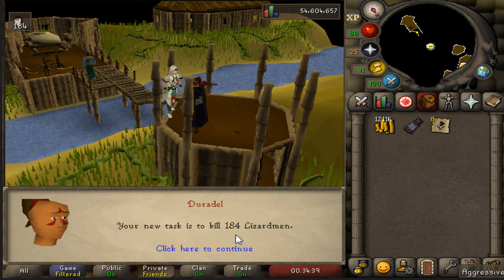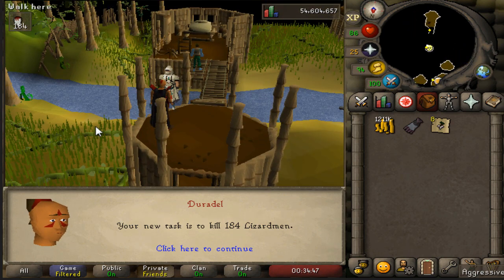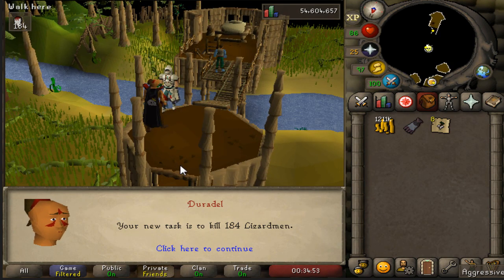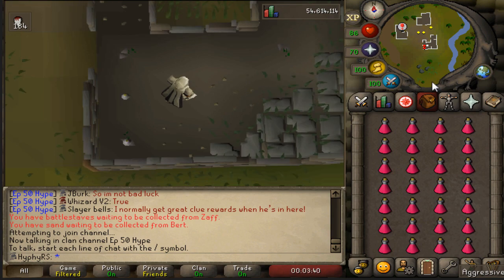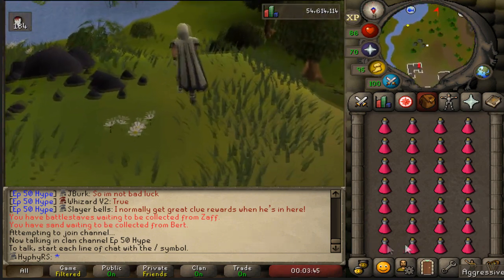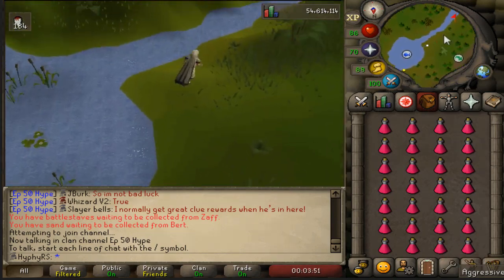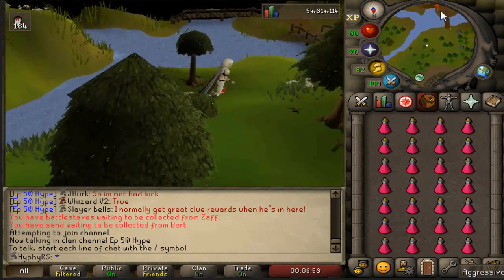Our very first lizardmen shaman task - I've never done them even on my main so this should be fun. I've got to go get the Shayzien armor. I think I just have to fight some people or something like that. This took me absolutely forever but it beats doing creature creation. It took me about 30 minutes to get a full inventory of four-dose super anti-poisons from the super anti-poison spawn above Castle Wars. Let's go ahead and get this task started.